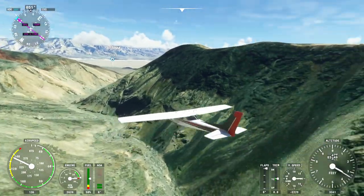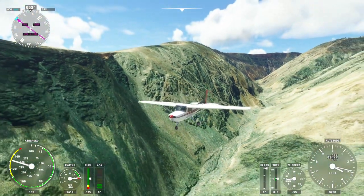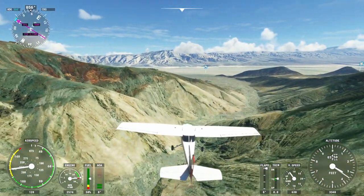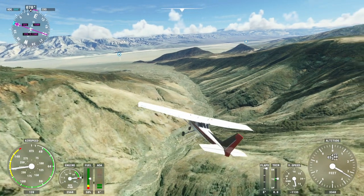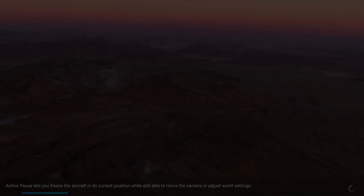A bit like Mach Loop in the UK, the beauty of this place is that photographers and videographers can stand on the rim of the canyon and look down on fast-flying military aircraft, which is an incredibly rare thing to be able to do. So let us go back to the main menu and let me show you the coordinates you can put in to find Rainbow Canyon, also commonly known as Star Wars Canyon.